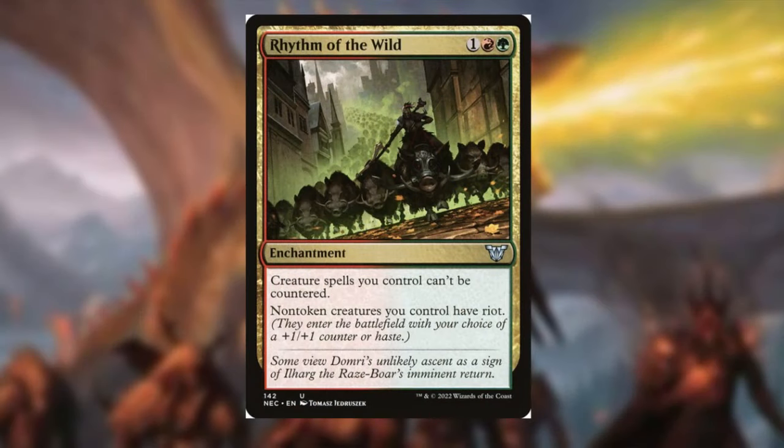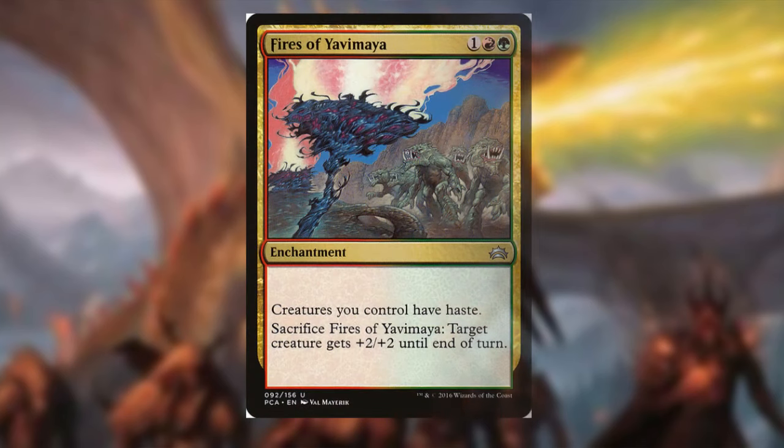Another essential part of a dragon deck is haste enablers. Rhythm of the Wild is great — it's a headache for blue players since your creatures can't get countered, and it gives your creatures haste. If you already have a haste enabler out, you can give them a +1/+1 counter via riot instead. Fires of Yavimaya is another great card here for giving your dragons haste, and if you want extra damage you can sacrifice it to give your creatures +2/+2 until end of turn — and with double strike, that means even more damage.